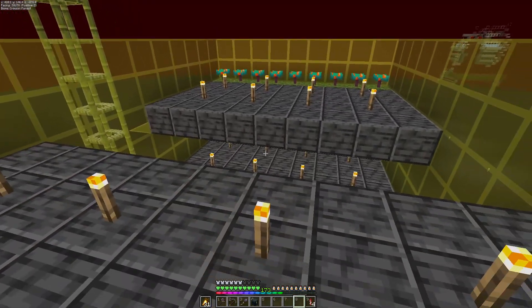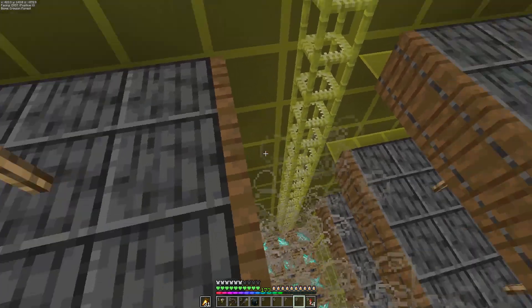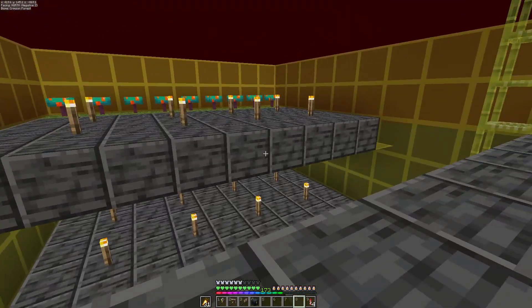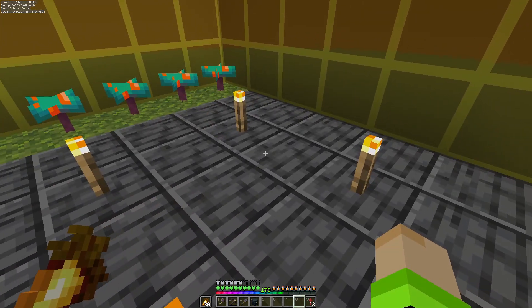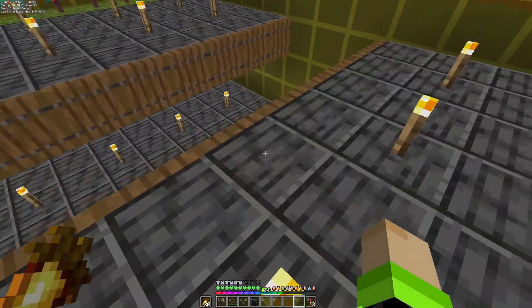Aku lupa kasih trapdoor. Soalnya mob itu bakal mikir trapdoor itu bisa dilewatin gitu, jadi walaupun terbuka mereka bakal tetap jalan. Yang paling atas lupa aku kasih. Aku lupa alasan kenapa dikasih torch ini, tapi kalau gak salah ini supaya zombie piglin gak spawn.